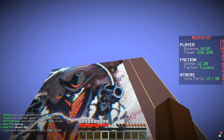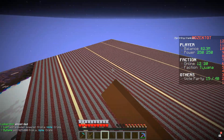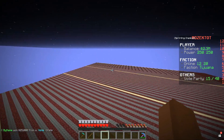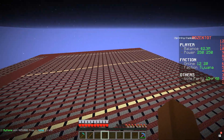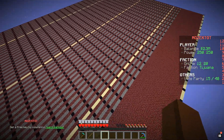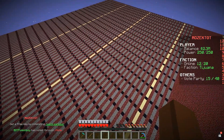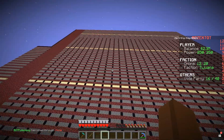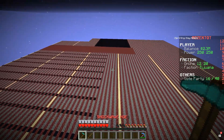I wanna show you guys the base from the outside because this base is freaking wild. As you guys can see, we have already finished fully genning all the walls, we've already finished trenching, and the base is pretty much ready — except we also need to water these walls. Pretty much we are ready for the grace period to actually come to an end, and this base is pretty freaking wild.